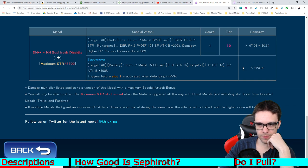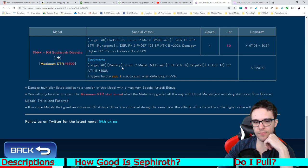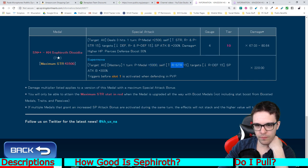Supernova: 220 multiplier, AOE, has mastery mechanics — so basically it does more damage against super effective targets compared to normal. For one turn it increases power medal strength by 5,000. Increases your reverse strength by 15 tiers, debuffs the enemies' reverse defense by 15 tiers, increases your guilt buff by 300%. Also triggers before slot one is activated when defending in PvP.